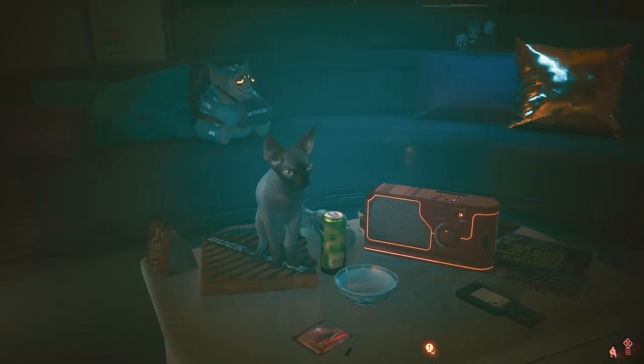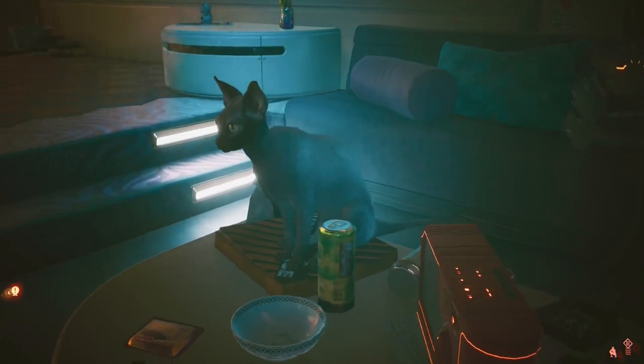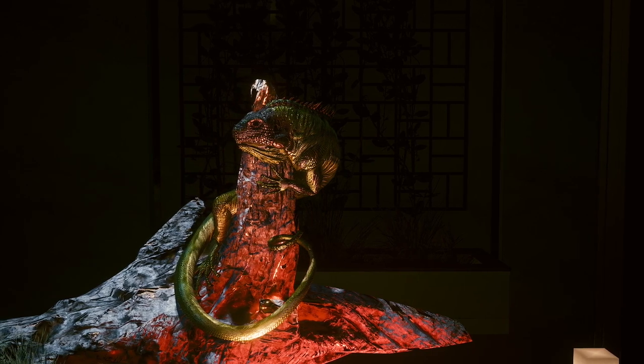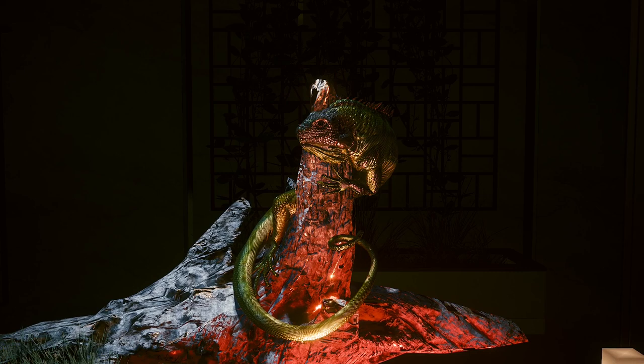I'm going to show you how to get the iguana egg, and I'm also going to show you how to get Nibbles the cat as well. For those of you who have already played the game and are unable to obtain the iguana egg, I'm going to show you how to glitch back into Konpeki Plaza in patch 1.5 so you can get the iguana if you so desire. My name's Mike, this is Deconstructing the Game, let's get to it.